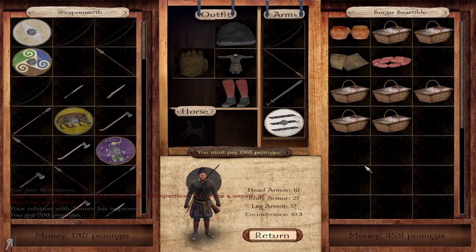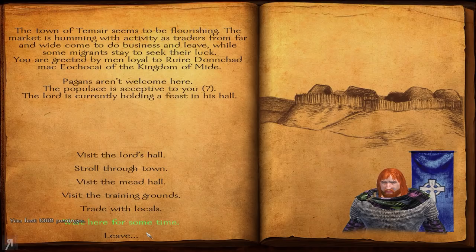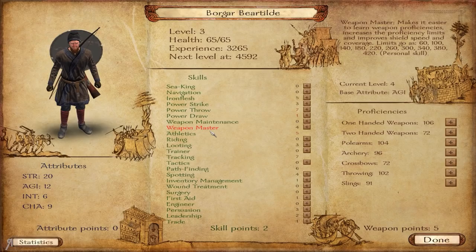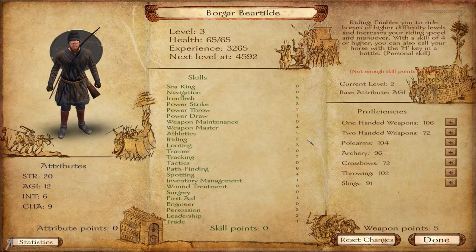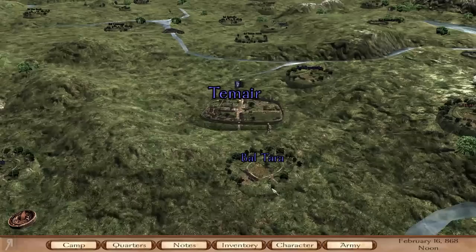Now we can go into the weapon smith and buy this shield which I very much need. Unfortunately it is heavy equipment so we are going to suffer some skill penalties - it's going to reduce our athletic skill by a considerable margin. I actually advanced to level three as well, and my power throw skill went down. My athletic skill has gone from six to five. I'm now thinking I will spec into riding skill so I can start riding a horse soon.